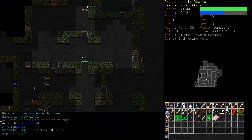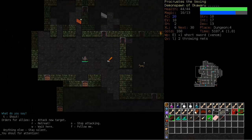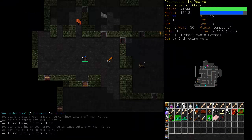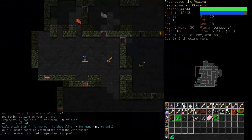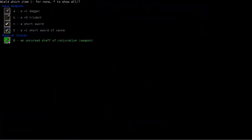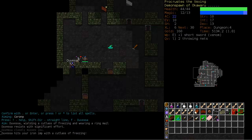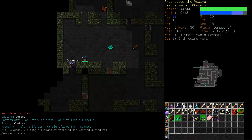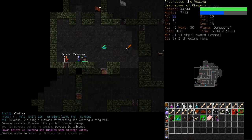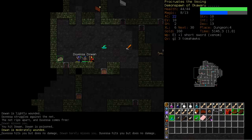Let's try the hat — plus-one hat, no, I prefer the plus-two hat. We'll drop that and try the staff — Staff of Conjuration. We are actually going to train Staves because that's the weapon I want to use. We will continue to use our poison weapon. I think Duvessa should be taken out first here. These damn elves are so magic resistant — I need to step away from these guys and try to get into the hallway.